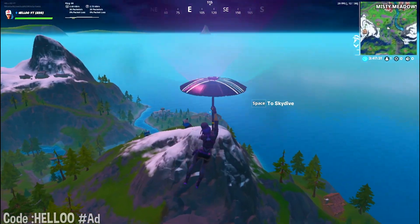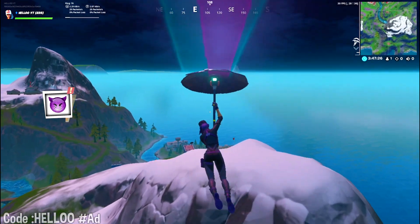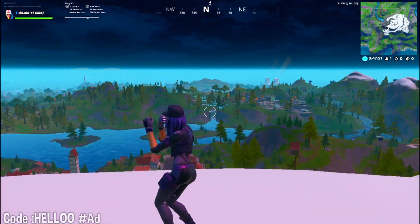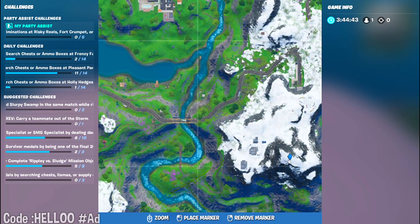The same goes for this mountain too — you can go around the edges, not very far below but around the edges. Dance there and your challenge will be completed. The last location is Mount K, which is also the highest peak of the Fortnite Chapter 2 map.